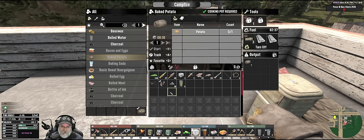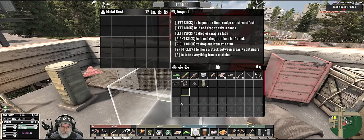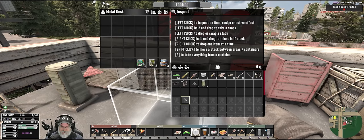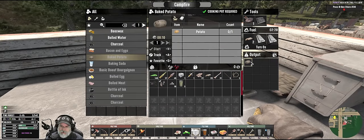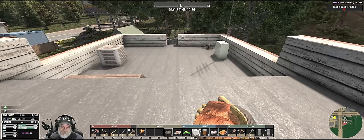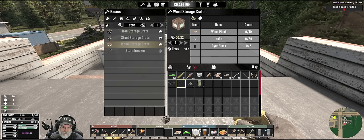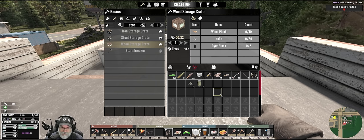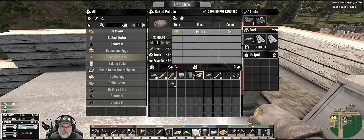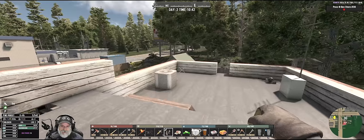I was going to say — we don't need to actually carry this stuff with us. Let's keep it here by the campfire. I do have the empty jars there. We've got to find some empty jars. The water — we could actually boil that too. And I don't have to sit here and babysit this because it'll turn off on its own, which is beautiful. Just amazing.